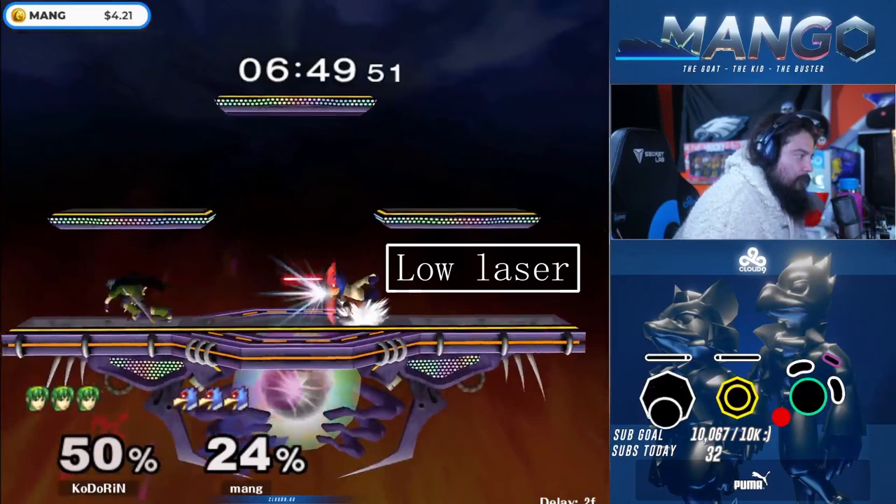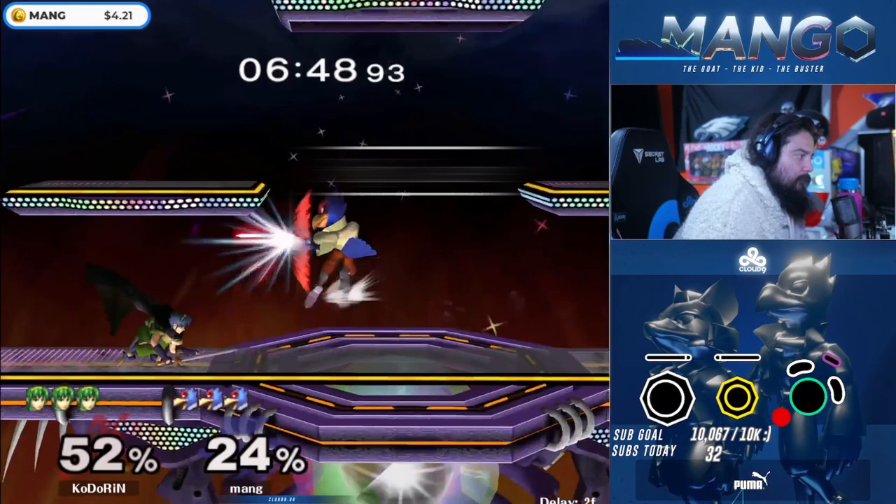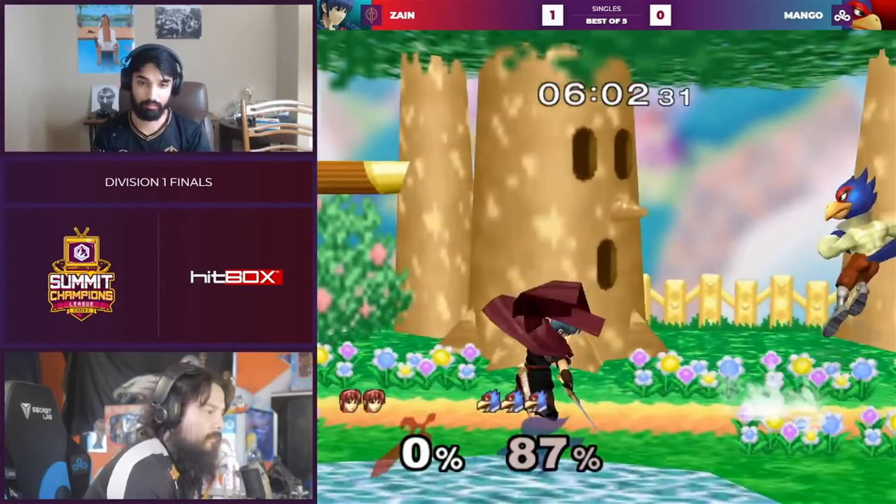Step 1: shoot a low or mid height laser at a medium distance away from Marth. Step 2: dash and jump over any potential power shielded laser. Step 3: shoot a high, non-instant fastball laser.